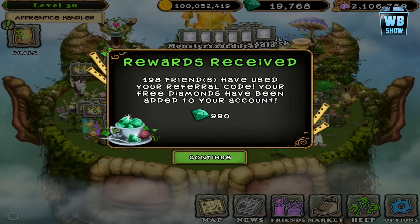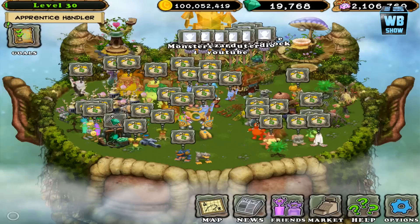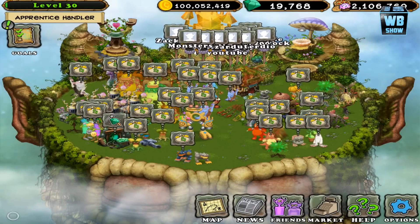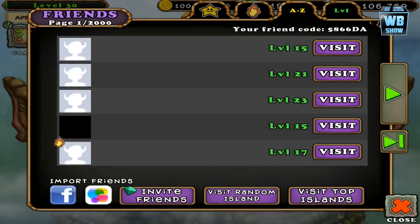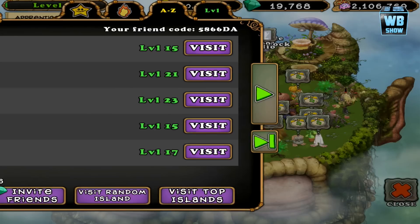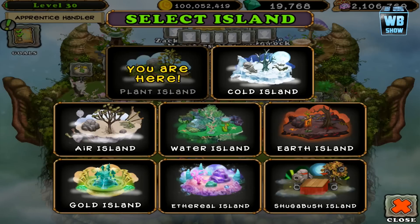I want to thank everybody that has been adding the account. Definitely gonna use these gems to make breeding videos so everybody can get the monsters. I do this in every video because if I don't, somebody's gonna ask — 5-8-6-6-DA is a friend's code, and usually whenever somebody asks me that question I don't remember the code.